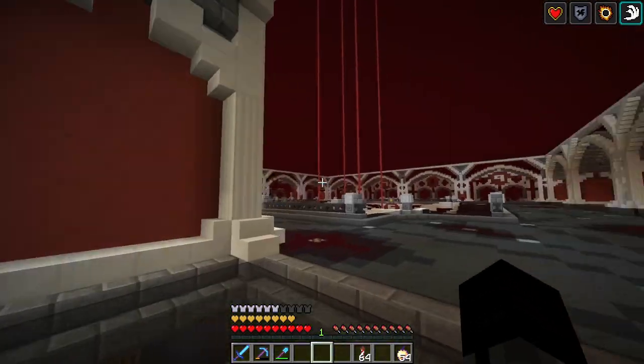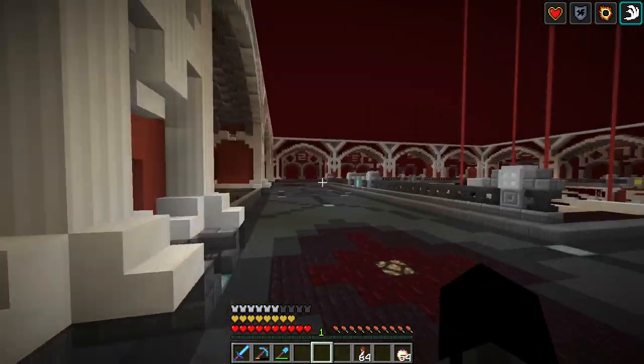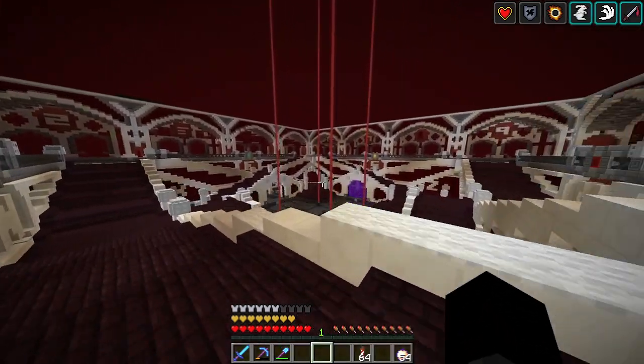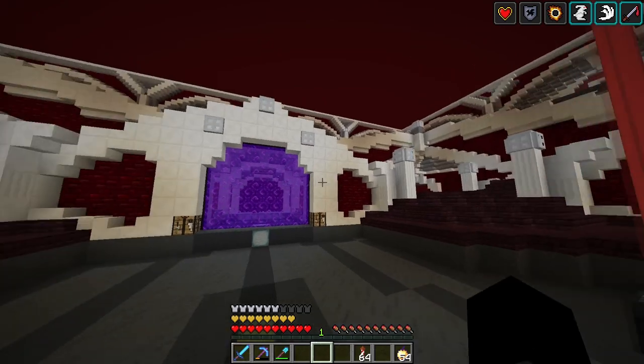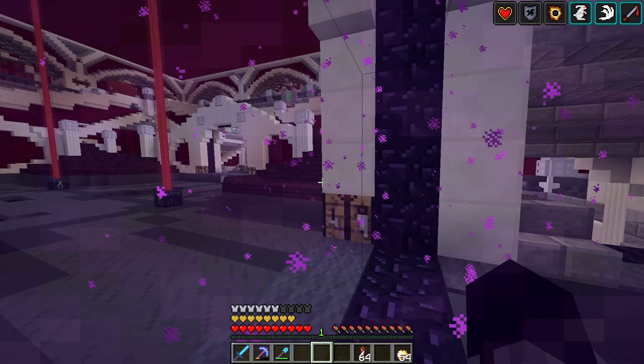It just connects the main storage slash quad witch hut to the nether hub. Currently the plan is to move this nether hub, so the end section here will need to be moved. It's going to be a giant pain — the whole project is going to be a giant pain — but we'll find a way.